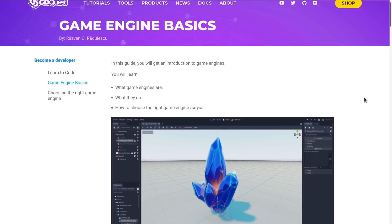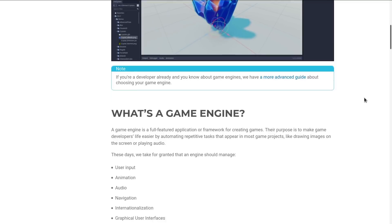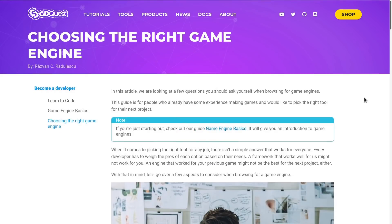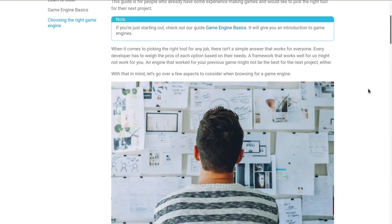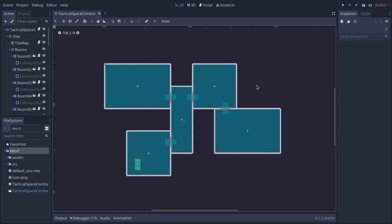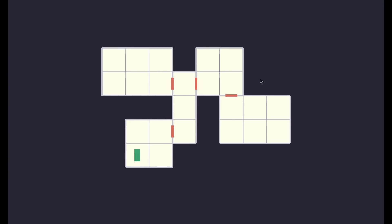I'm Razvan, and during this GD Quest Kickstarter campaign I worked on two guides. One is an overview of what game engines are for beginners, curious people, and programmers that never used game engines before. The second guide helps you choose the right game engine for your needs. I also started working on a real-time tactical strategy demo inspired by Faster Than Light. I'll be focusing on combat and unit management, as this is at the core of the game, and I want to give you a simplified but great real-time tactical combat demo for Godot.